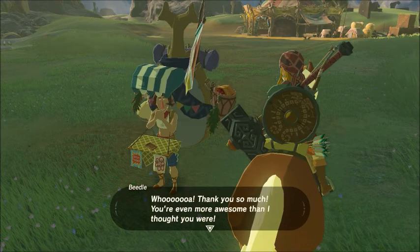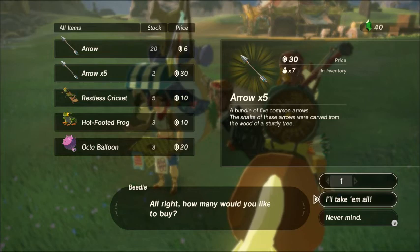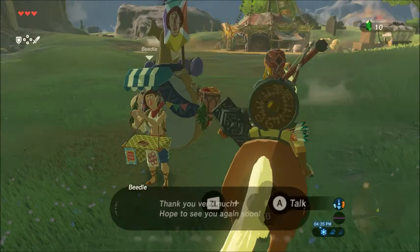Let's see what he's got for sale. He has arrows, so we're going to buy — gosh, we don't have a lot of rupees. We'll buy one of these, because we can always use them, and that's it. We don't have to sell anything yet.